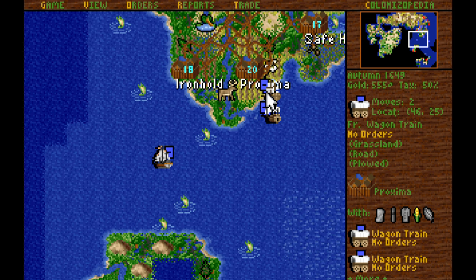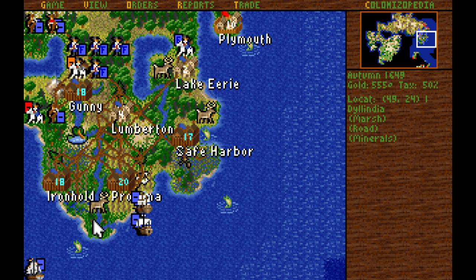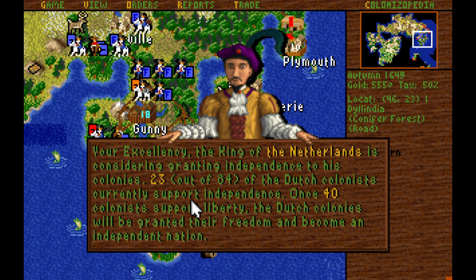He might be able to get down and hit our shipping vessels pretty easily if he can slip to the north. I'm not actually concerned with this Dragoon — he is blocking our eventual colony spot, but that colony is temporary anyway. All the fishing villages will be abandoned when the war actually kicks off. The Dutch are actually accelerating their independence push — they're up to 23 out of 84. They only need 40 colonists, which is pretty annoying.